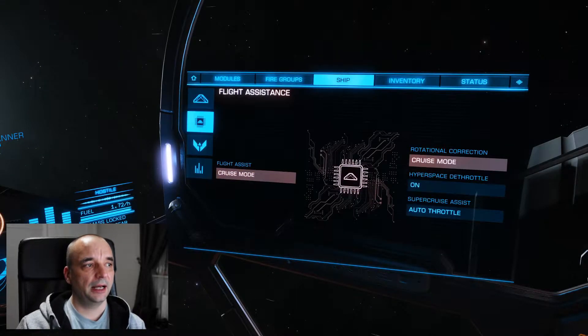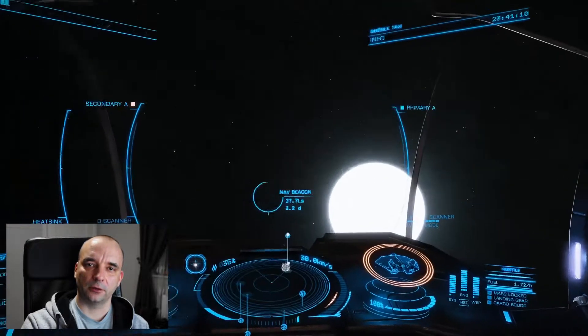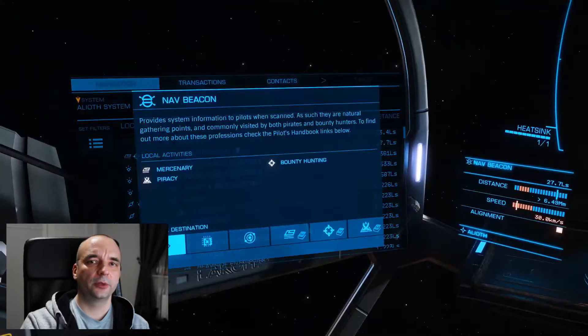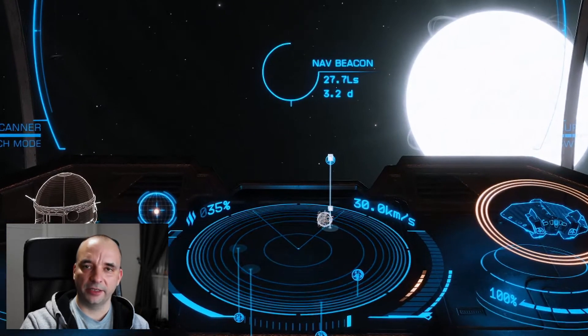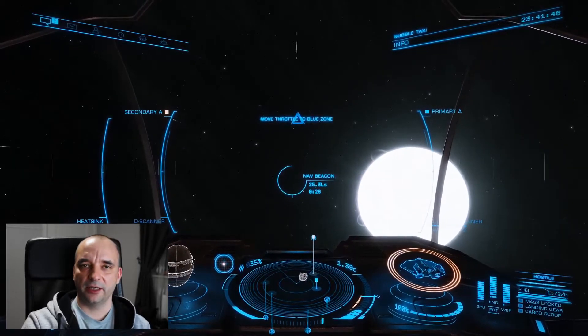Now for the hidden feature. Go to your right panel, then to Ship, then Flight Assistance — you'll see a new menu for Super Cruise Assist. By default it's set to auto throttle, but you can change it to manual throttle. What this does is every time you mark something as a target, Super Cruise Assist won't engage unless you're in the blue zone of your throttle. If you're anywhere outside that zone it won't engage, but once you put the throttle into the blue zone it will automatically activate Super Cruise Assist, taking control of your throttle as well as your trajectory.